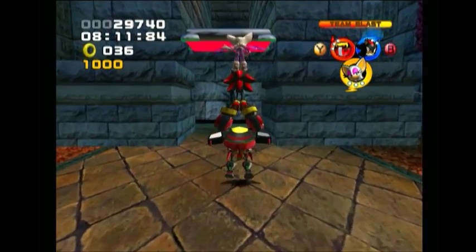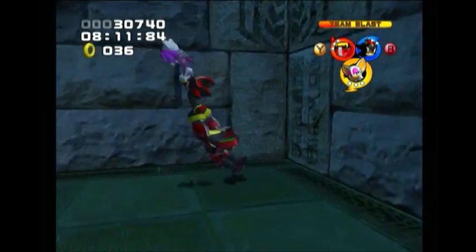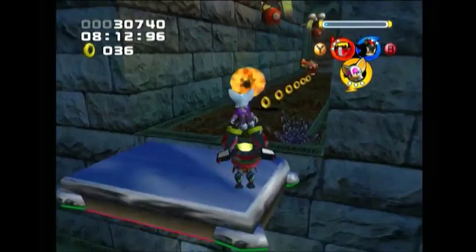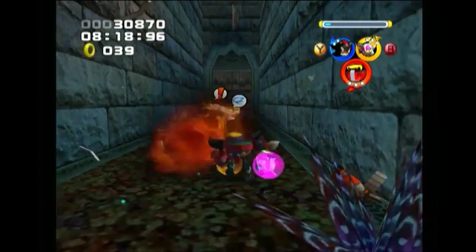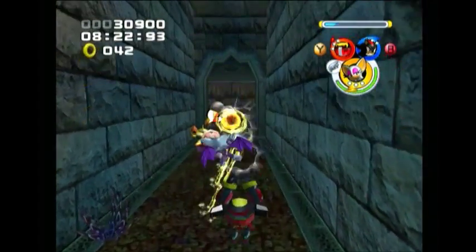We wipe out the gold guys with their guns using a Chaos Inferno Team Blast. There was actually a secret down there that I could have used Omega to smash into, and I didn't do it. But fortunately it's not going to stop us from completing the level.